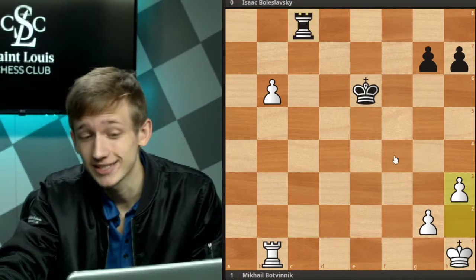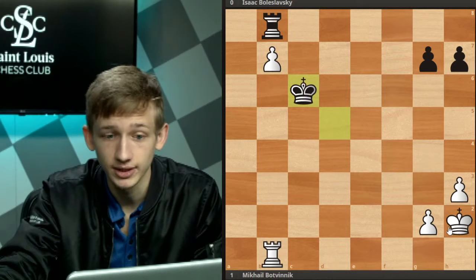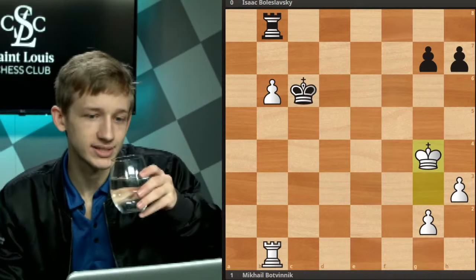In the game, Botvinnik realized this and plays the move h3 with the idea of activating the king. We see king d5. Again, b7 I think would be premature. King c6, king g3 — and it's exactly what we just looked at. So instead, simply king g3, king c6, king g4 — and now how do you try to draw the position with black? Black to move and find the drawing idea.